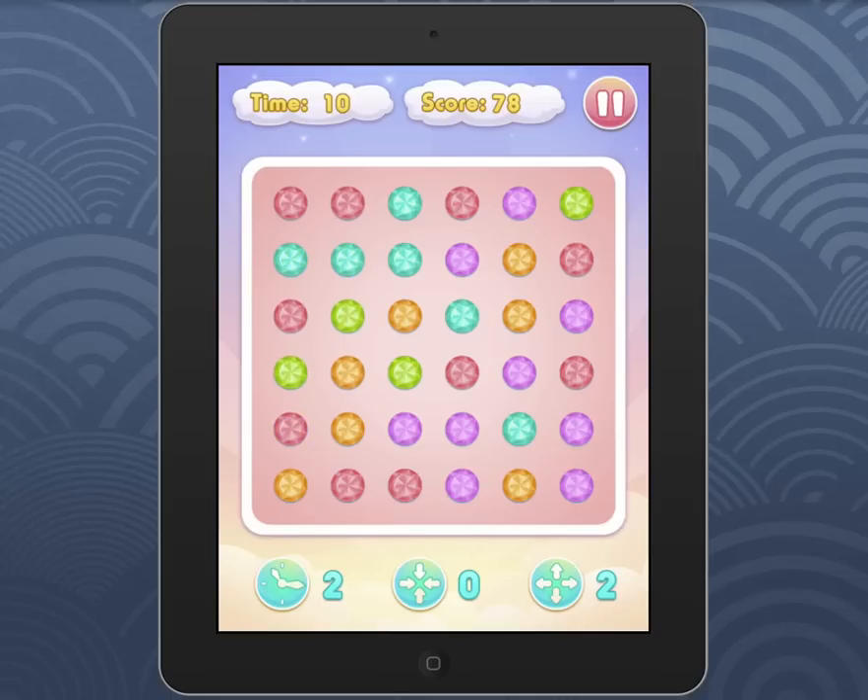At the bottom here you can also use power-ups. So this one stops the time for five seconds, which is pretty cool. And right here you can select a gem and it'll blow it up — it just expands across the whole board and you get tons of them in the middle.